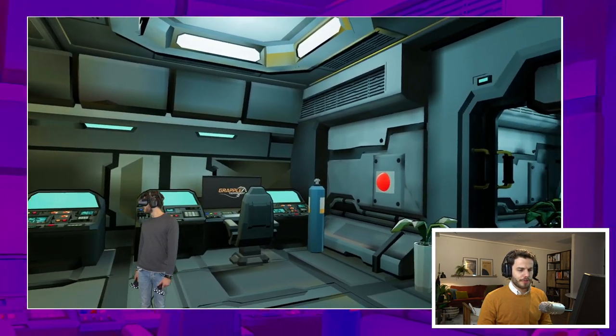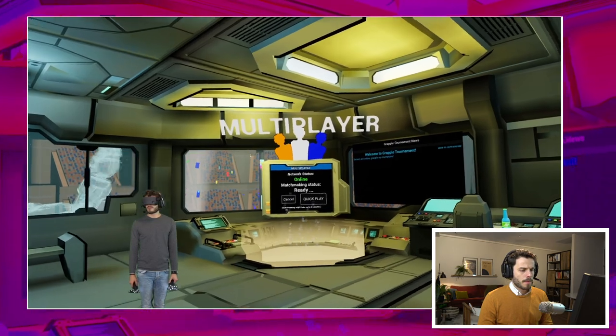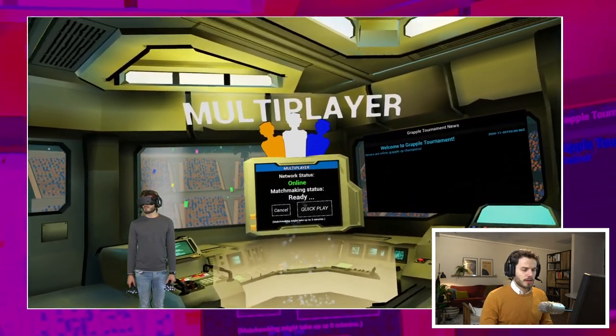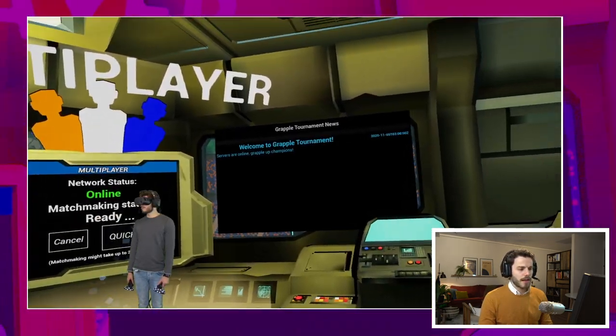Here we have just some kind of arena-like skybox. Here we have the multiplayer — we can click on quick play over here, and that will just get us into a match. You can group up with friends and invite them to your party and get into a quick play match together. But that doesn't mean necessarily that they will also join your team, so if you invite a friend into your party in the lobby and go into a game, you can be on opposite teams. Remember that.